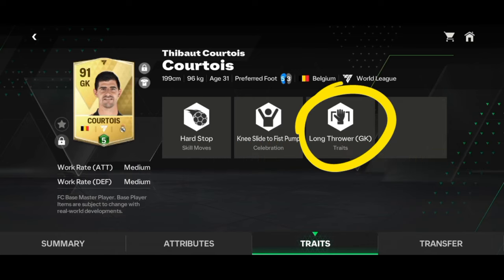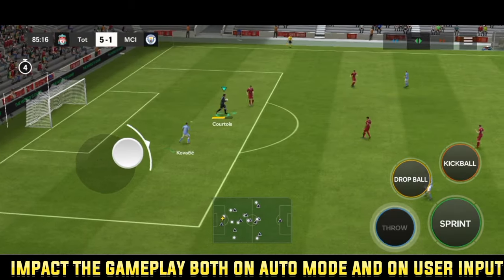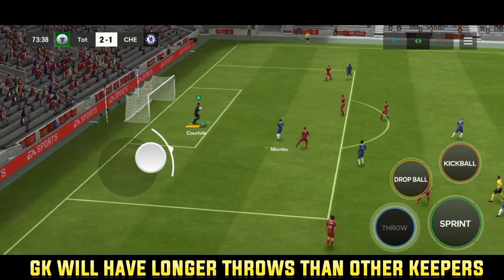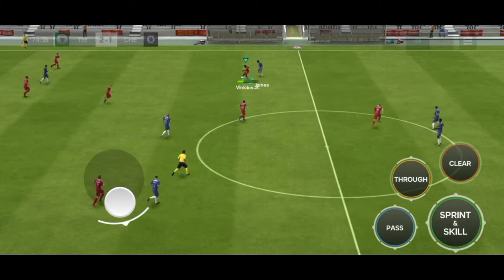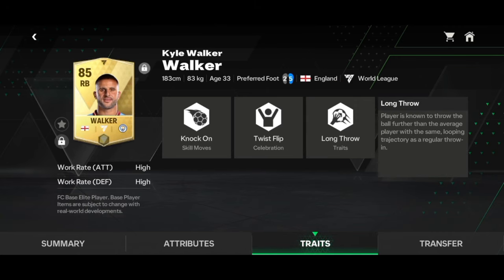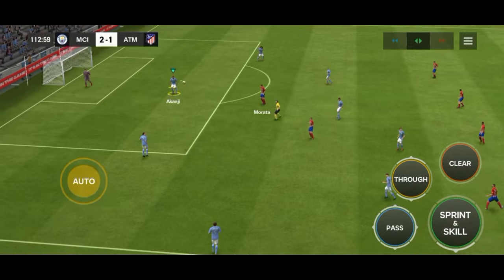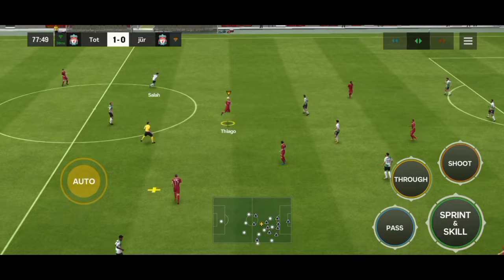The goalkeeper long throw is a standard trait, so it will affect the gameplay both when you leave them on auto or when you control the players. This is specifically a goalkeeper trait, so any goalkeeper with this trait has longer throws than keepers without this trait. The long throw trait is also a standard trait, so it will affect the gameplay both on auto and when you control the players. Players with this trait, during throw-ins, will have longer throws than players without it.